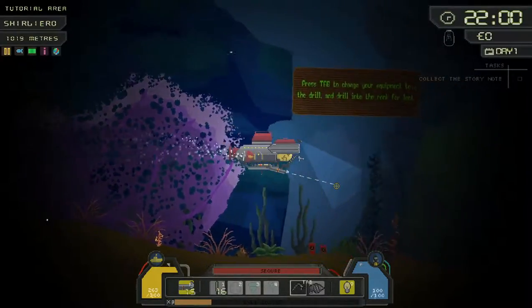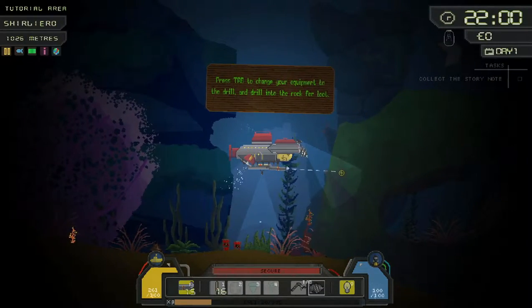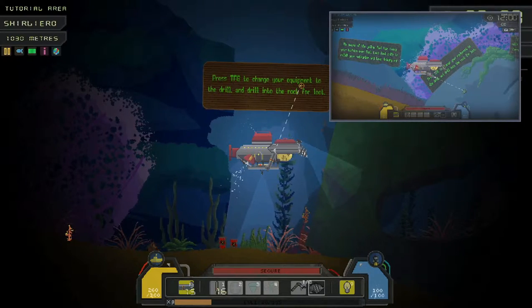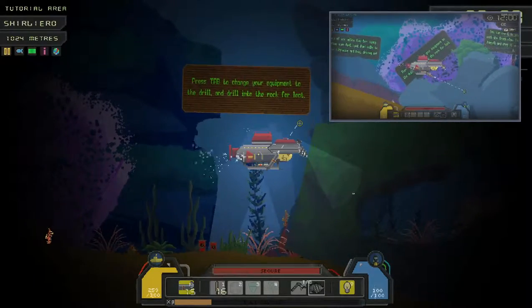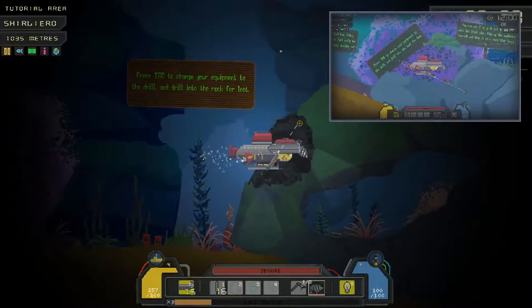It's quite hard when you're playing it — am I going to crash into stuff or not? I need to change tab. 'Change your equipment to drill.' Okay, let's get our drill out. 'Drill into the rock for loot.' There we go, let's get some of this loot.